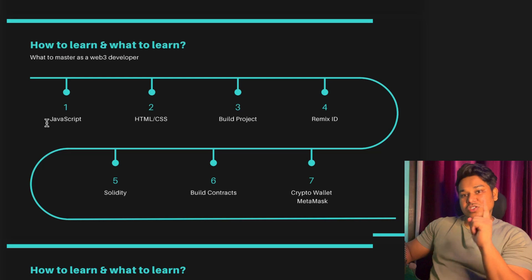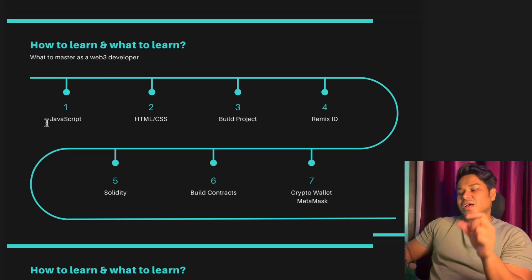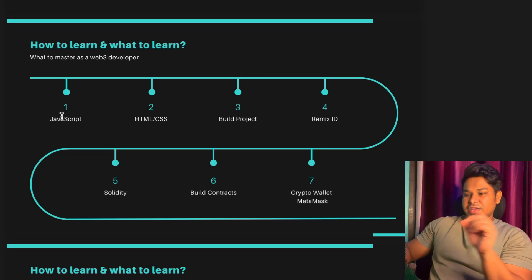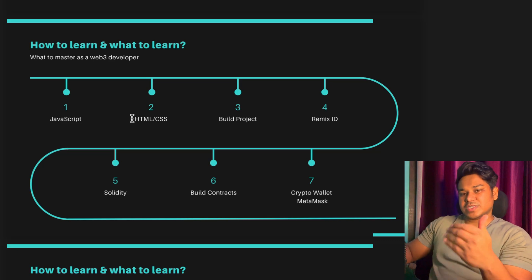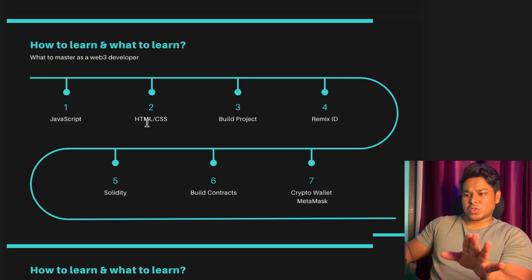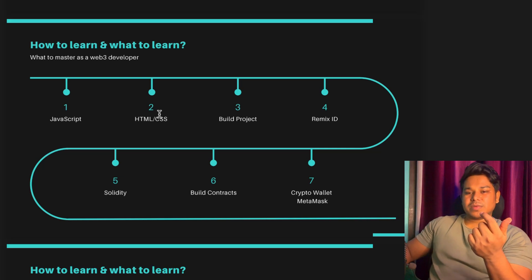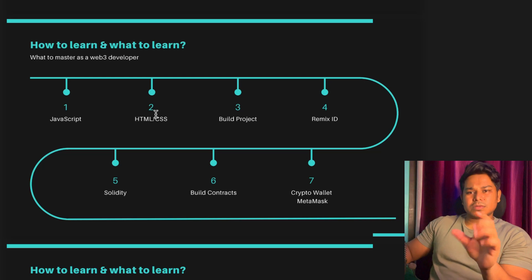You should dedicate one month to JavaScript, giving at least three to four hours every single day. After that, learn HTML and CSS — but only about 10 to 20 percent. You don't need to master them; just understand the HTML and CSS flow enough to modify templates. All the dynamic logic will be built in JavaScript. HTML and CSS are for beautification and building the skeleton of your pages.